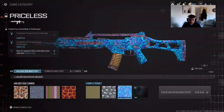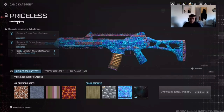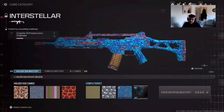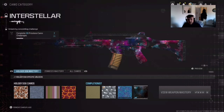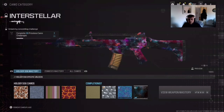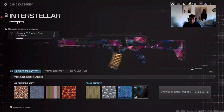It does seem pretty simple, but if you don't know what to do this is the video for you. You need 15 long shot kills while mounted with the Holger 556 to get the Priceless camo challenge, which you need for Interstellar.